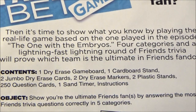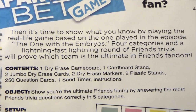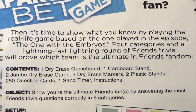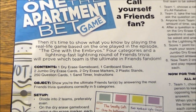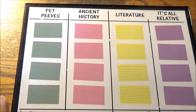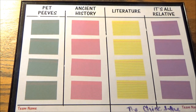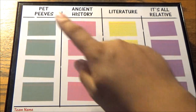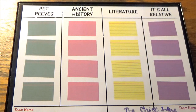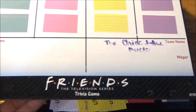It's time to show what you know about Friends by playing the real-life game based on the one played in the episode 'The One with the Embryos.' A classic for a reason. Four categories and a lightning round of Friends trivia will prove which team is the ultimate in Friends fandom. These are the four categories — and each team has sixteen questions in all to answer. Pet Peeves, Ancient History, Literature, and It's All Relative. As you can see, this is already used. Team name, place your wager down here.